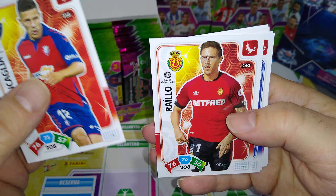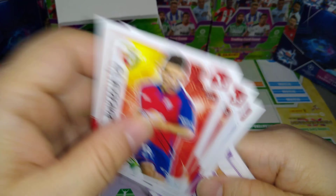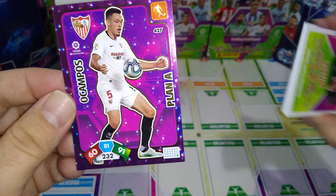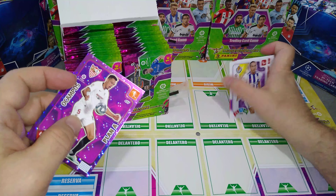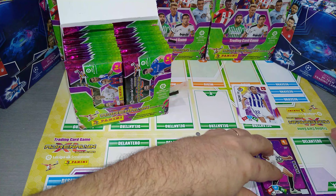Here's Osasuna, Real Mallorca, Varane Real Madrid, Coke for Levante, Nacho for Real Valladolid, and we pulled Ocampos — Plan A, very very cool card in purple. We'll put the base cards back there. Look at those effects, very very nice, almost like a 3D effect.